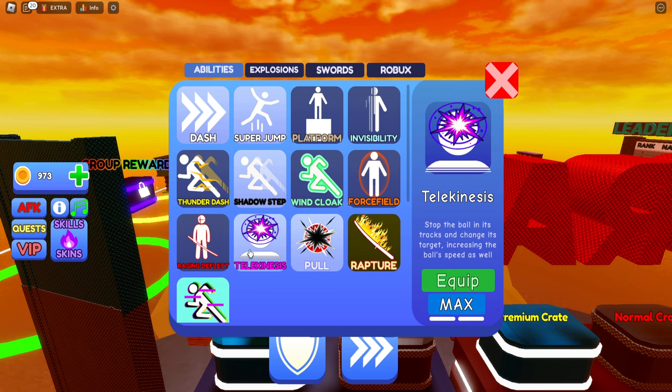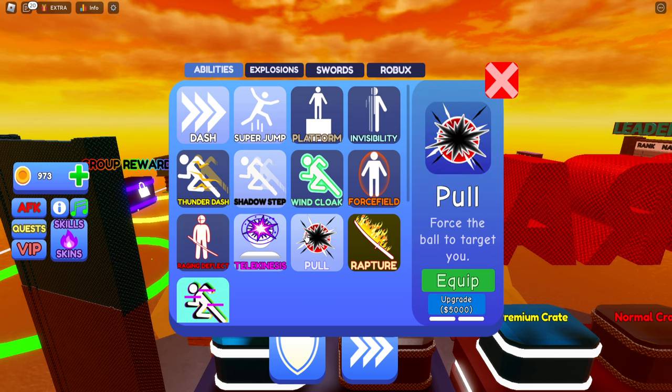There are also these manipulative abilities that are very foreseeable, like telekinesis — that one's just an annoying one, which is why I maxed it out first. And then we have pull, which is maybe one of the best abilities in the game if you know how to play it. Using pull is — oh my god — it's so annoying. You can force the ball to actually target you.